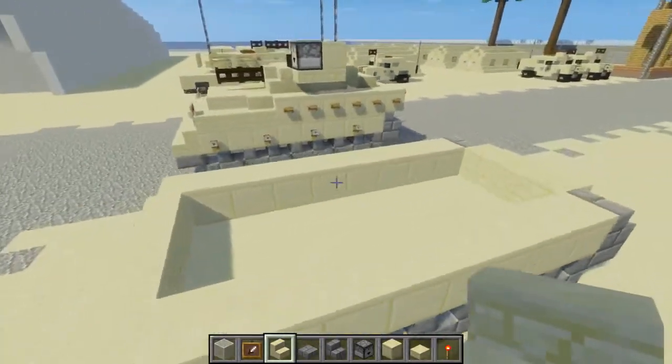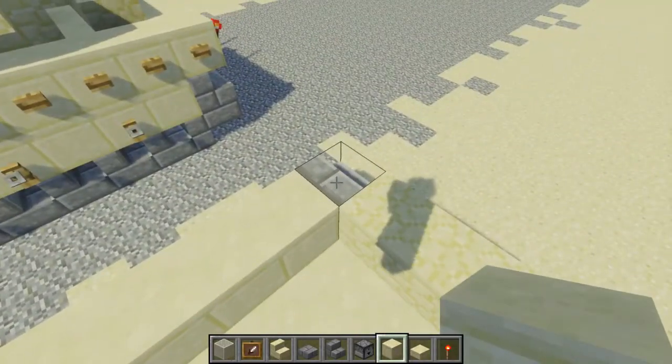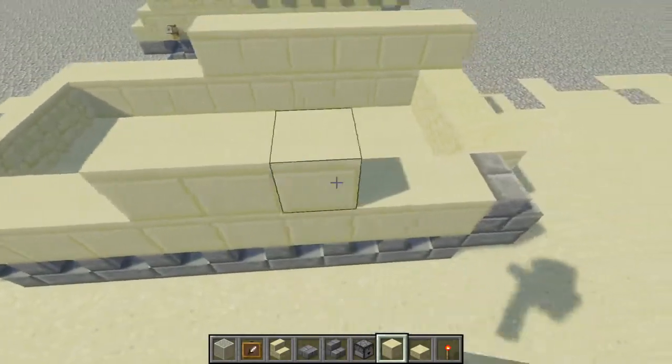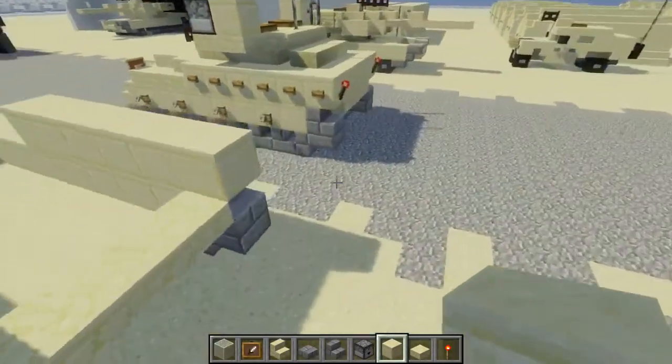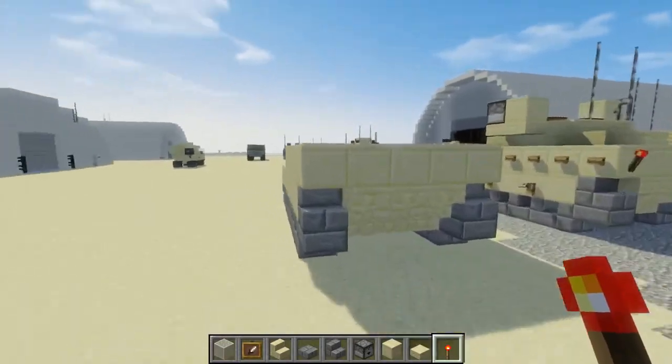We're going to add an additional layer of smooth sandstone block. This one's going to be six blocks from the back. Fill in the back part. Then let's add the back taillights — I'm going to use a redstone torch for that.